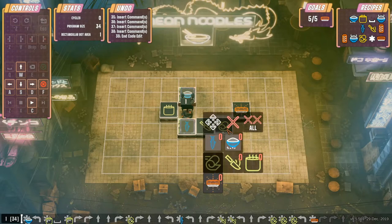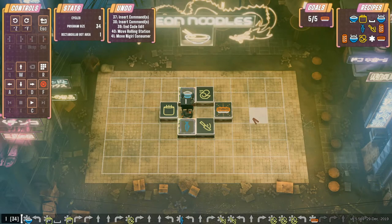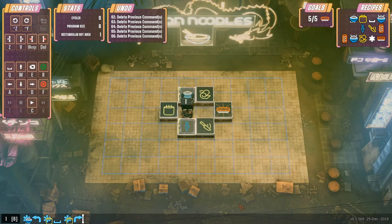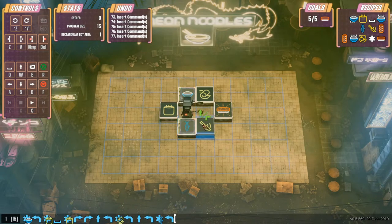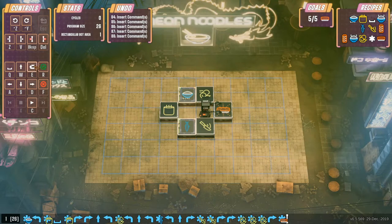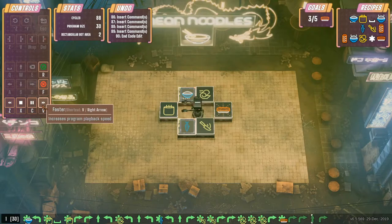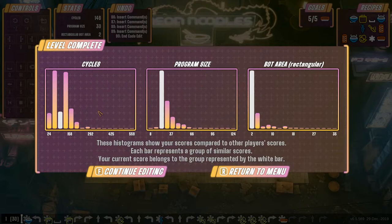Going back to edit — move things around, place the robot there, move the rolling station closer, and redo the whole recipe. He picks up the rice, places it, comes here, and continues. That makes it a little bit shorter. Slightly more cycles though, which is interesting. We got a little bit less than before and program size is about the same with the same bot area. The bot had to traverse two spots, that's why we got the two.